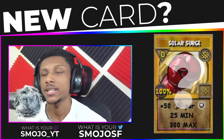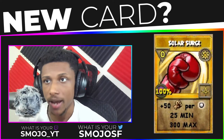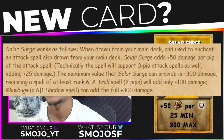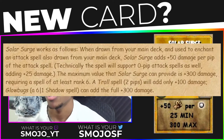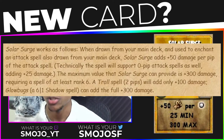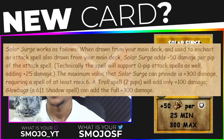The new spell they're adding is called Solar Surge, which is a plus 50 damage per pip, 25 minimum and 30 max. When drawn from your main deck and used to enchant an attack spell also drawn from your main deck, Solar Surge adds plus 50 damage per pip to the attack spell. It also supports zero-pip attack spells, adding plus 25 damage. The maximum value Solar Surge can provide is plus 300 damage, requiring a spell of at least rank six. A troll spell at two pips will add only 100 damage; Glowbugs at six pips plus one shadow pip can add the full 300 damage.